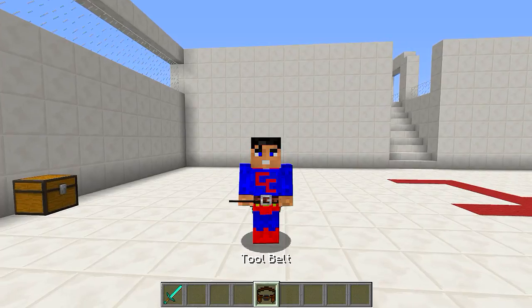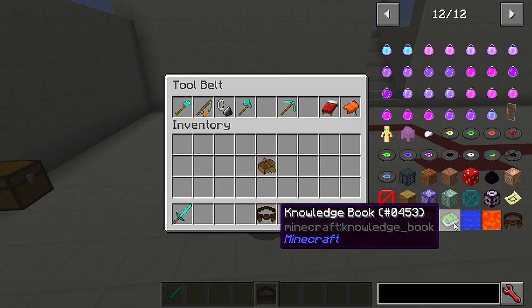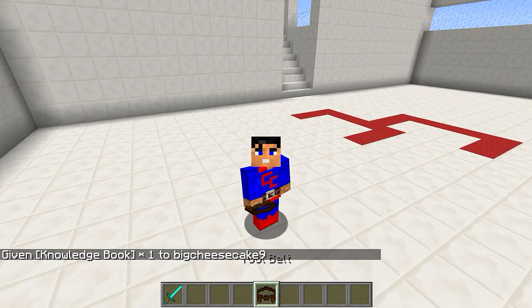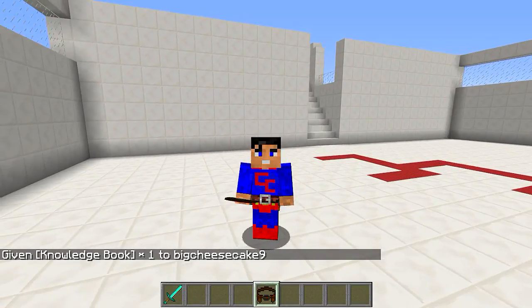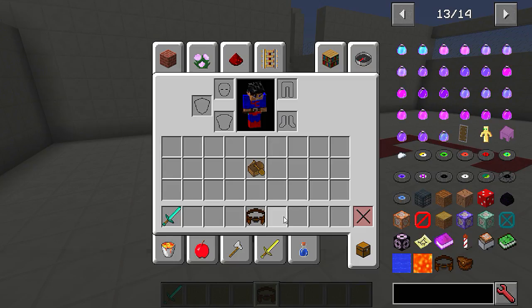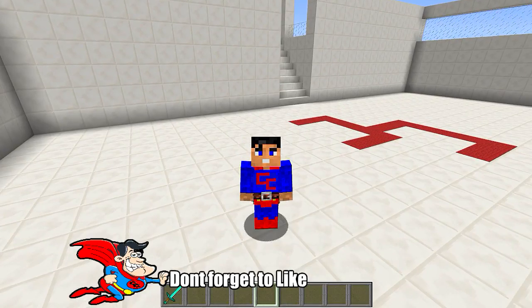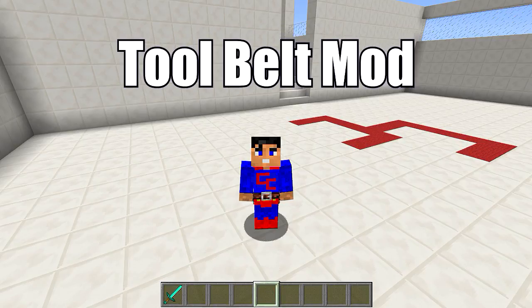That's all there is to it — really cool. If you want to add stuff or take stuff off, put the tool belt in your hand, click it, then take something off and put something non-stackable in — like a knowledge book, for example. It'll be in there. As I said, items are displayed down the side — you can see my carrot on a stick and my spade showing. They don't have to be in the hotbar, just anywhere as long as they're in the tool belt. Download link is in the description. It's called the Tool Belt Mod — 1.12.2, with other versions available. Take care, have a nice day, and I'll see you in the next one.